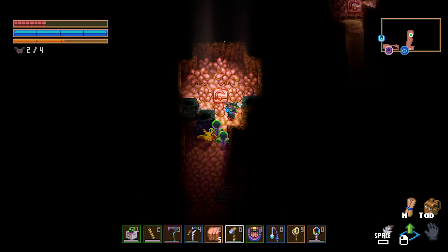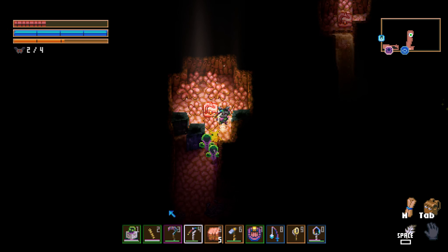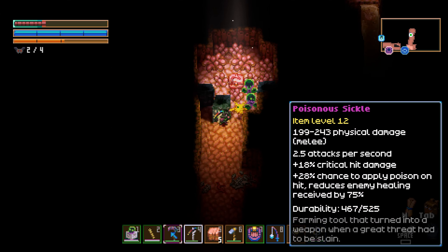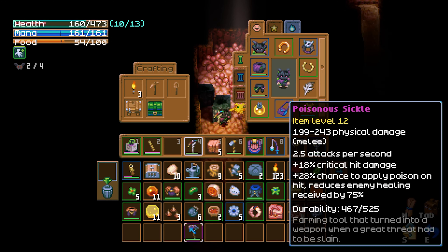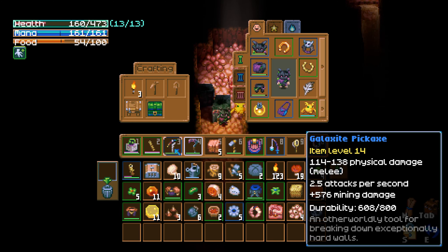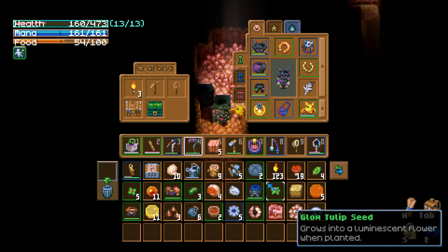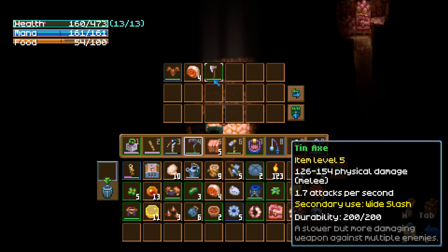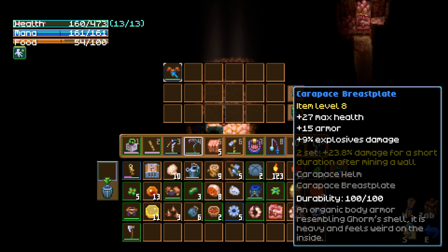I need to redo my hotbar. Carapace breastplate — two set bonus, plus 23.8% damage for a short duration after mining a wall. This is part of Gorm's armor set.